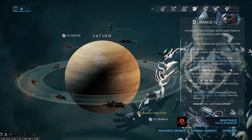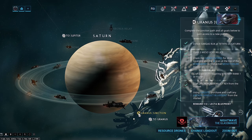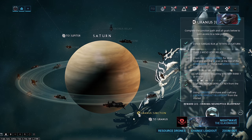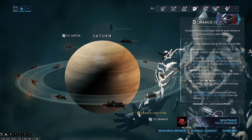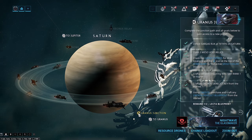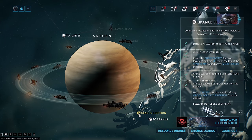The next requirement for the Uranus Junction is to open three Meso Void Relics. You do this the same way you opened Lith Void Relics except you're using Meso Relics this time — the enemy levels are going to be a little bit higher, a tougher mission, but because you've got more mods and you've been upgrading them with Endo, this should be a cakewalk. We also have 'Craft a weapon requiring Master Rank 1 or higher' — if you've been following the guide, you should already have that done — and 'Craft an Orokin Derelict Key from the market,' which we've already done in this episode.